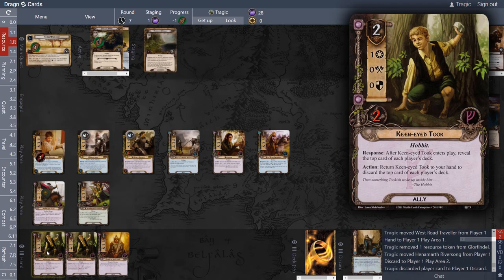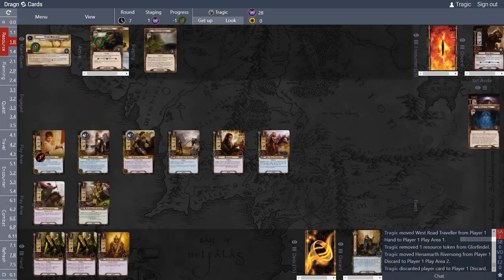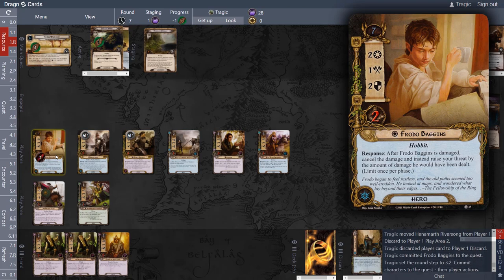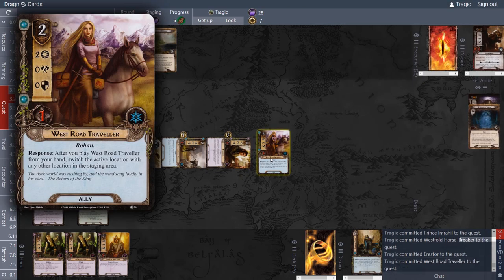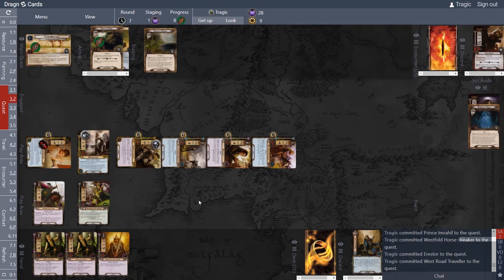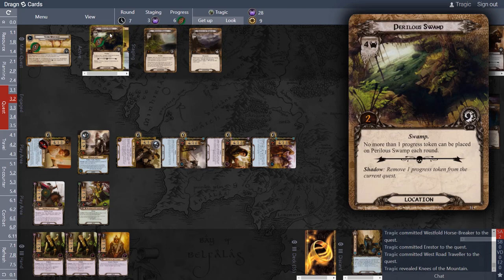Stand and Fight says: choose an ally with a printed cost of X in any player's discard pile and put that ally into play under your control. It works on any ally because we're just bringing them back to life — that's how we get a low-cost character out. Let's quest: two, four, five, six, seven, eight, nine — questing for nine. Out comes the next card: three in the staging area, questing for nine, so that's six points.